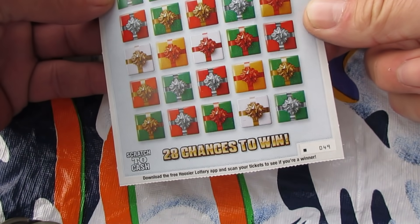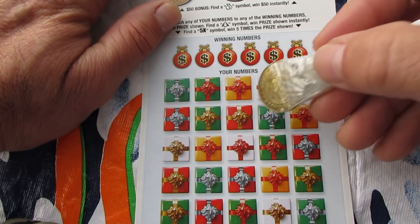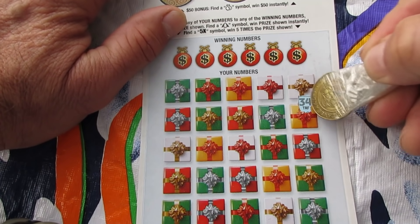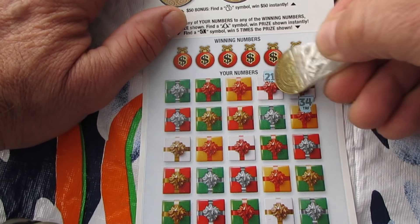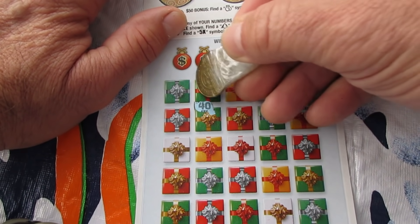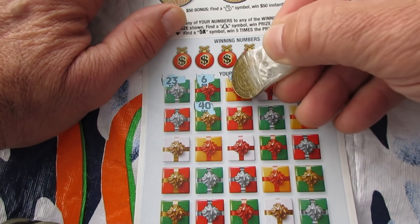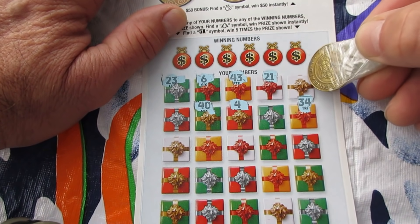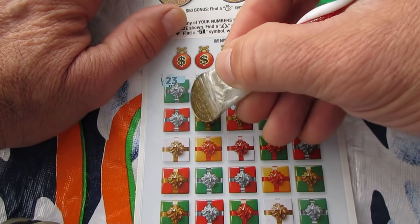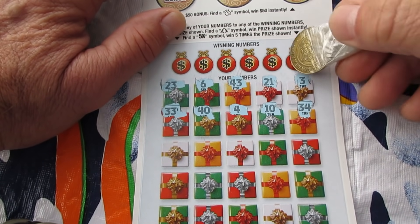Let's get adventurous and do the ring-around-a-symbol for a couple rows - symbol find, search a symbol, whatever you want to call it. Never works for me though. Come on Christmas tree. Five times would have been nice too. All right, no symbols. What are the winning numbers? Hopefully some of these up here are down here.